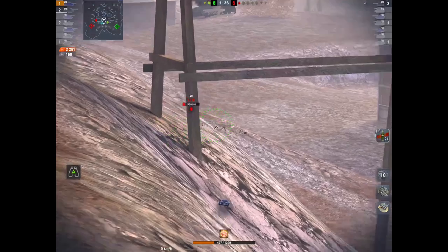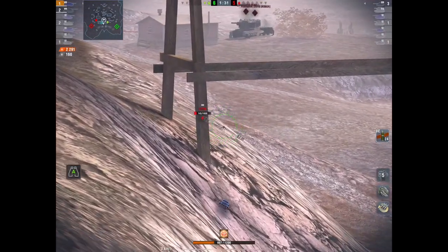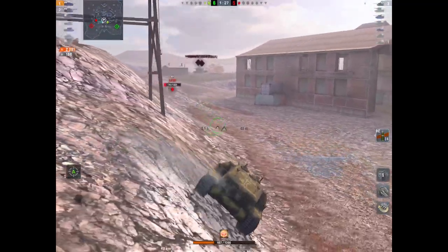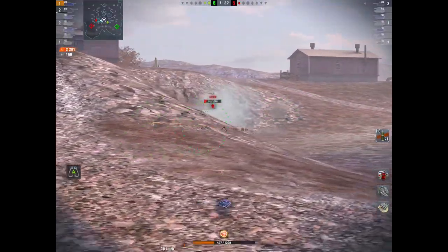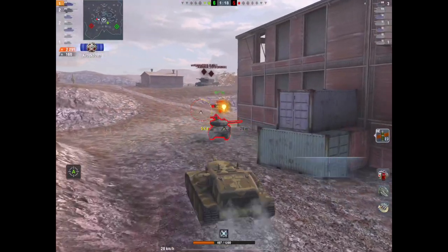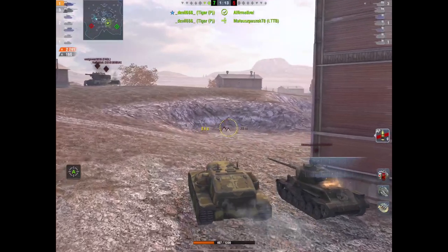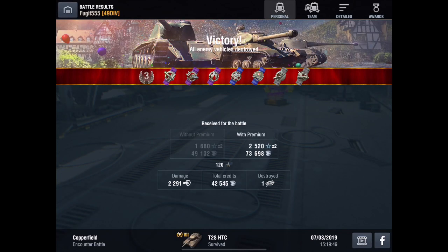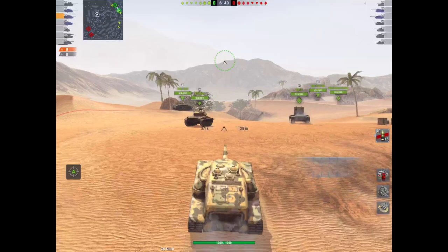He should have got himself over to the other side of the map — then it may have been a draw. I drop down, load HE — he's a one shot and he's an RTTB. Bounce! What the hell was that? Anyway, Tiger P takes him out. We win the game. I do 2,200 odd damage, bounce 100 odd. Almost 2,300 damage, and we get a nice medal.